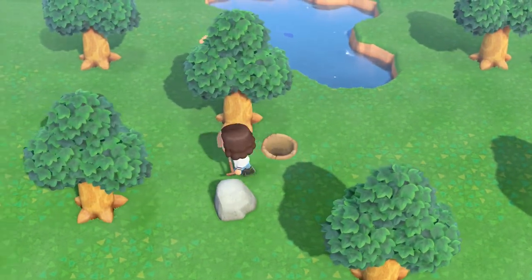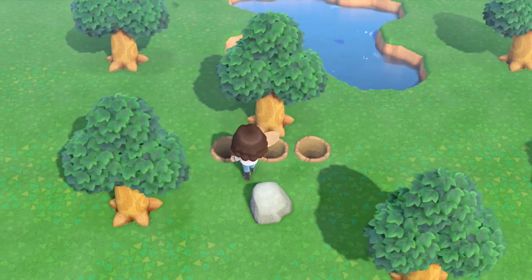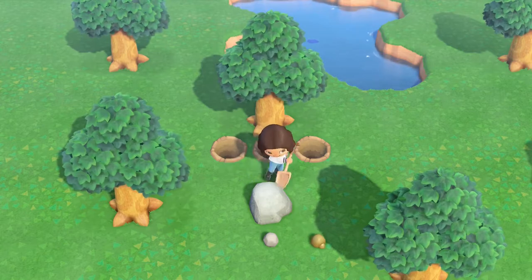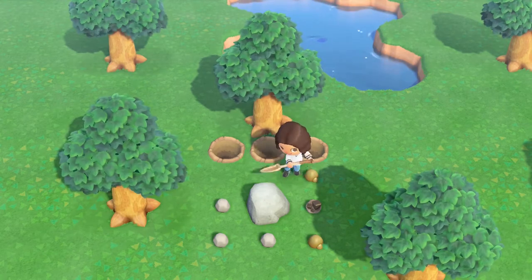Here you can see what I mean about using the shovel to dig holes behind you. It is much easier to get items out of a rock this way — I did get eight items this time. I also unlocked the Nook Miles achievement called Rock Splitter, which is worth 500 miles.